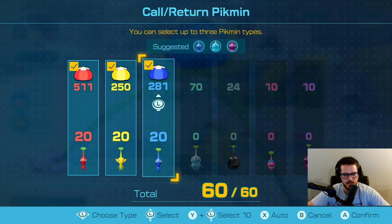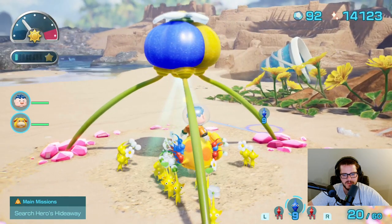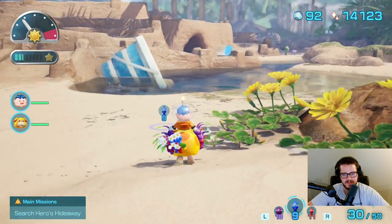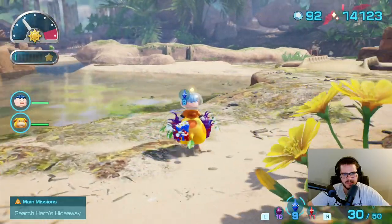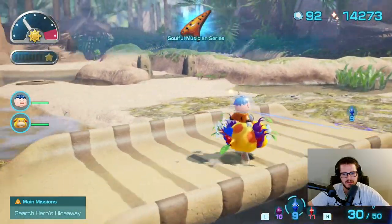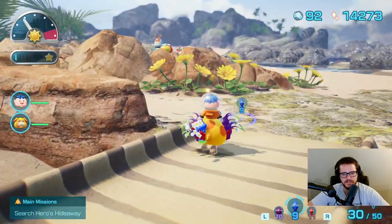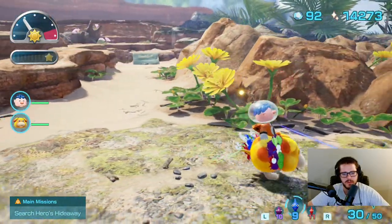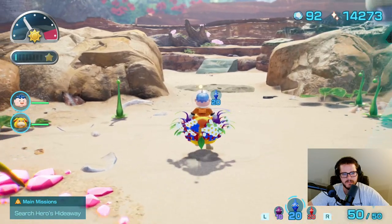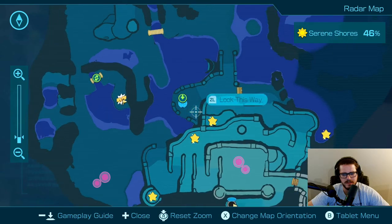If I have all the yellows, I can return them and pull out the ten purples. With the ten purples in my command, can I get the watermelon? No, I have to wait because there's water. But once the water goes down, we can grab that. What is that other treasure? This one right here.